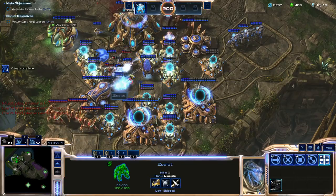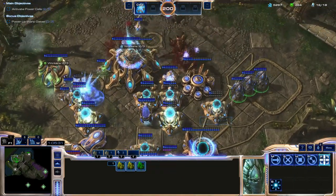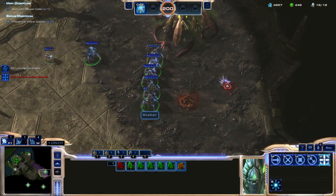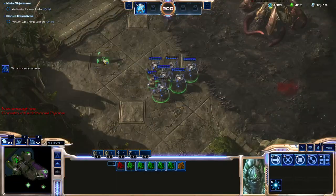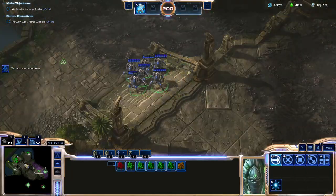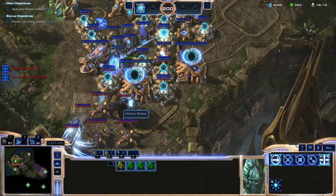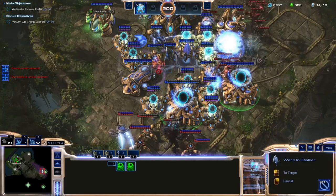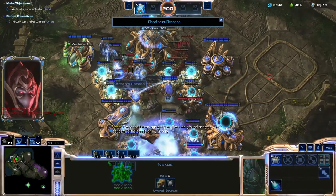They're manageable on paper, but with a single pylon to your name and only one base, your defensive capabilities are inherently extremely limited. And that's a problem, because you really, really, really need to keep your defenses in good shape, because once the attack waves start to break through, you're just dead. And since you only have one pylon, you can't place production facilities reliably, because this pylon is really inconveniently placed, and every single forge, gateway, or cyber core plopped down is upwards of four cannons or shield batteries you miss out on.